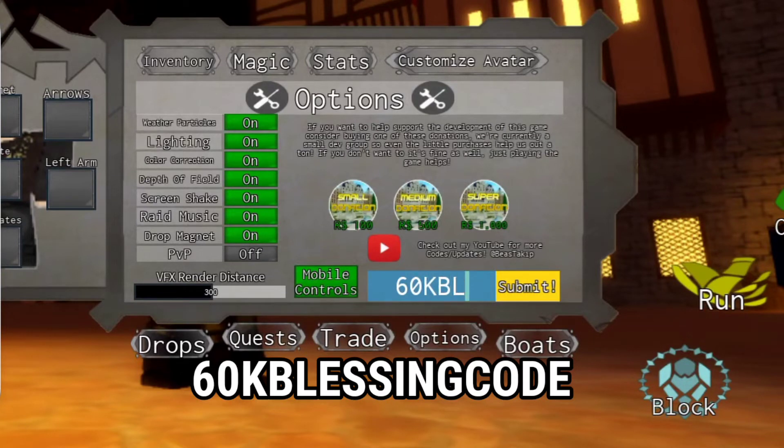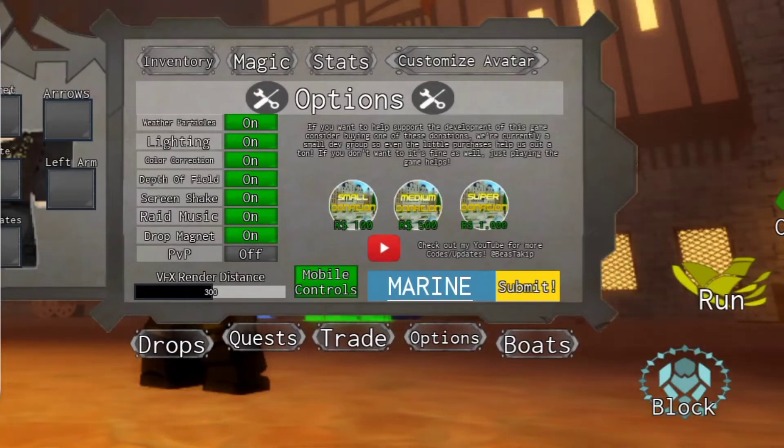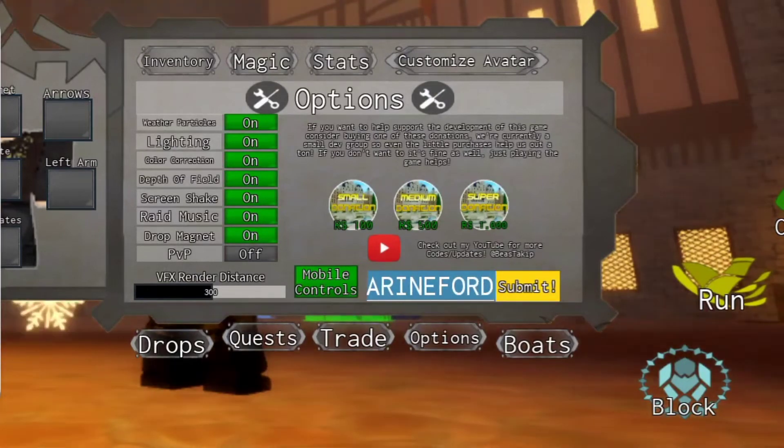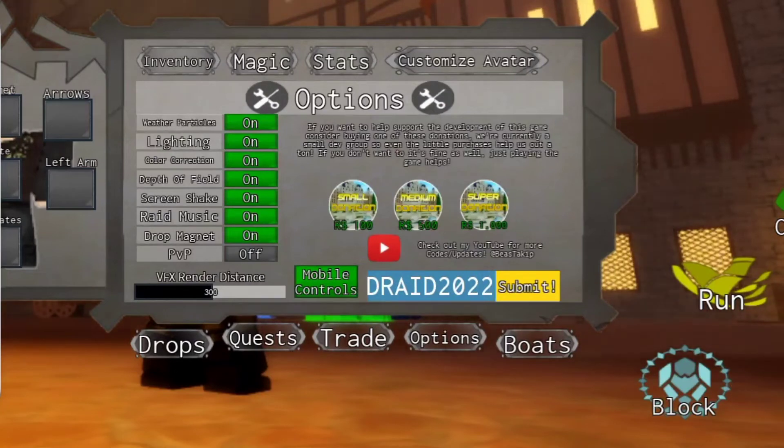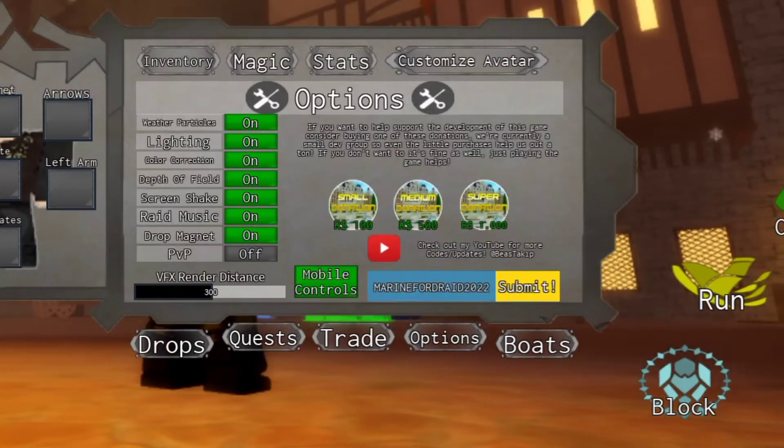The next code is '60kblessingcode' — 60K, blessing, B-L-E-S-S-I-N-G, code. After that, the next code is 'marinefordraid2022' — marine, M-A-R-I-N-E, ford, F-O-R-D, raid, R-A-I-D, 2022. You can submit it.